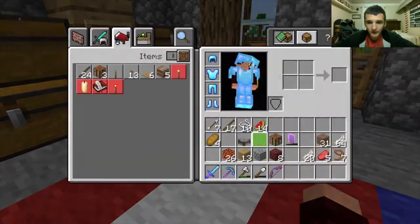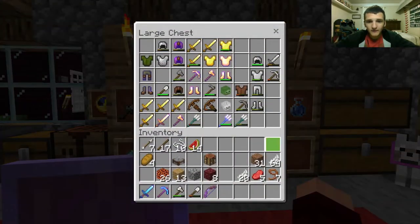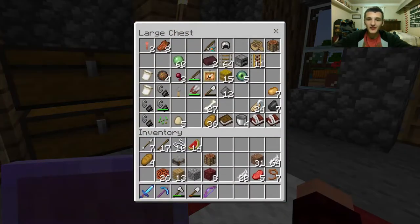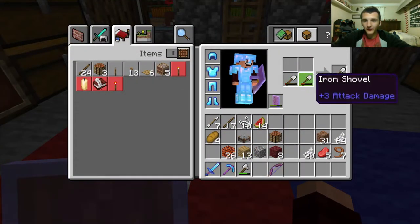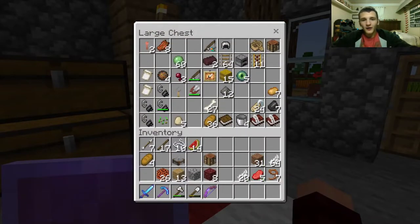Oh my gosh — enchanted shield! Since when could shields be enchanted? Seriously? Why am I only knowing about this now? Why could I have known about this so long ago? This is weird. Can someone type in the comments if this is new to them or if they knew about this the entire time? Because I did not know about this.